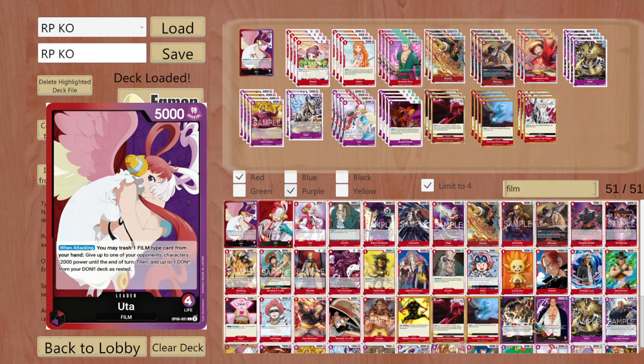I think I have made a great decklist and I have had some good success with it in my local tournaments, which is why I'm sharing it with you guys today. So basically we all know her effect: you may trash one film type card from your hand, you can then give minus 2000 power to one of your opponent's characters, and then you can add up to one done from the deck rested. It's not the best effect - you have to trash a hand card which pretty much hurts in every red-purple deck there is.